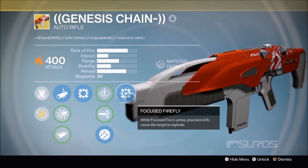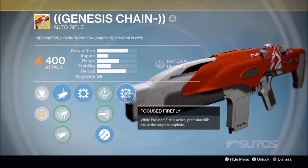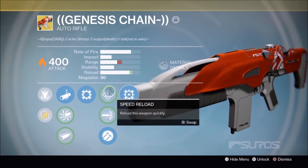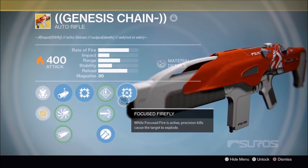And then the lovely perk — Focused Fire. While zoomed in and Focus Fire is active, precision kills cause the target to explode. So this perk will be active when you're zoomed in, which is a really lovely perk.